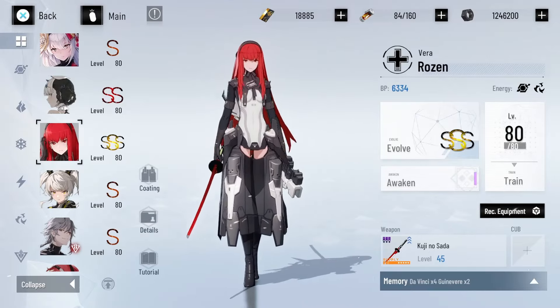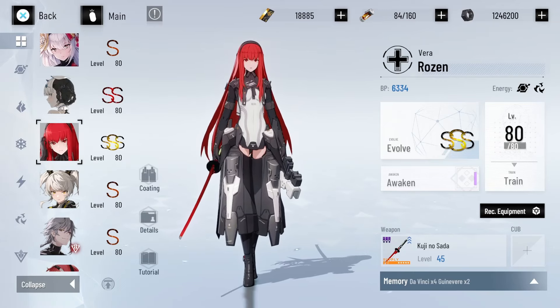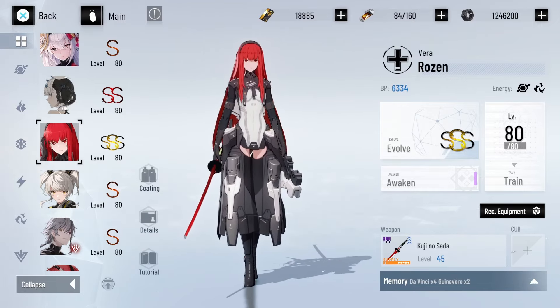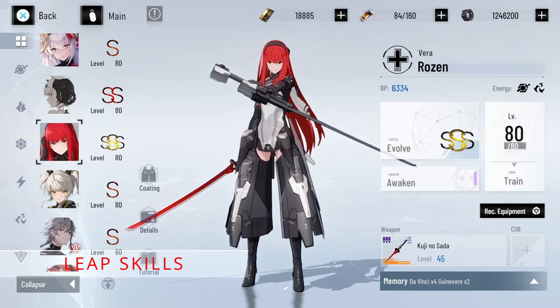What's up everyone, I'm Mimic and today we're covering Vera Rosen's leap. Sit back, let Vera put on your favorite dog collar, and let me tell you the best way to use her with her leap — her best memories, best team setup, and more. We're going to start by covering her kit first.